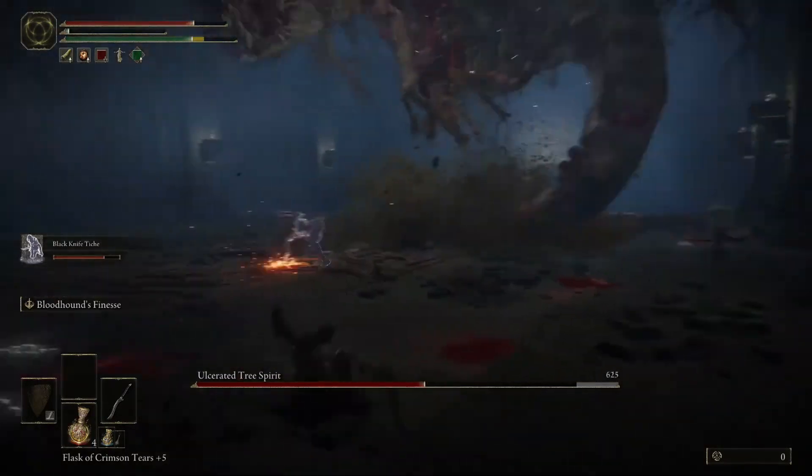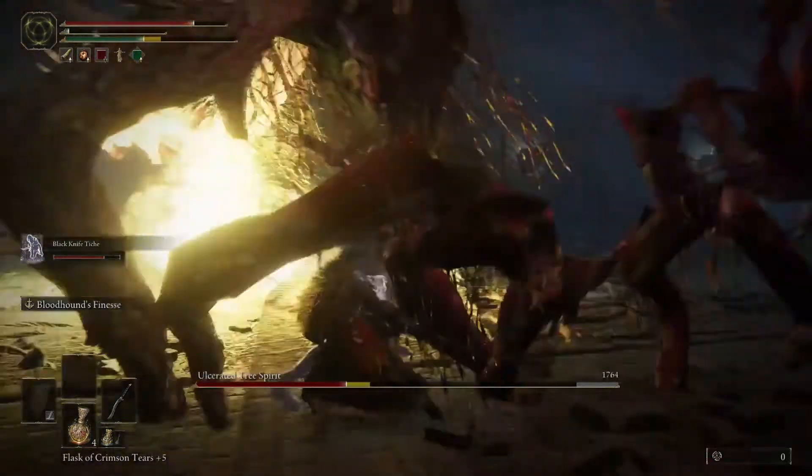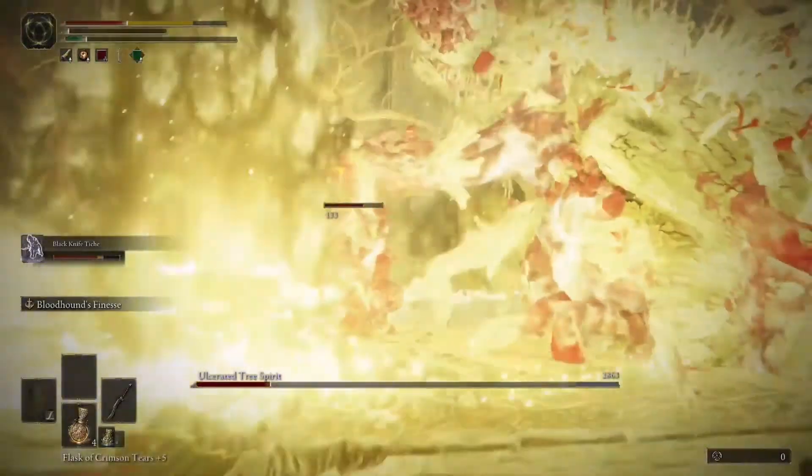Here I am dodging and wheeling, trying to get my flask up and then come right up to him and start whacking away again. That's kind of the technique I use for all of the Ulcerated Tree Spirits.